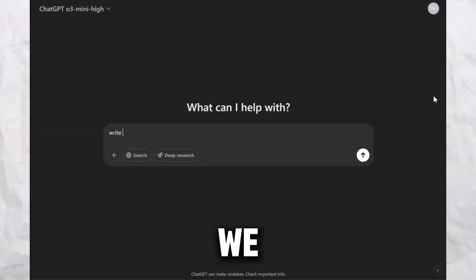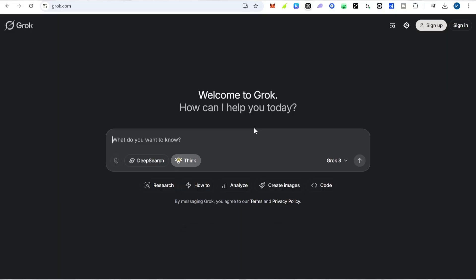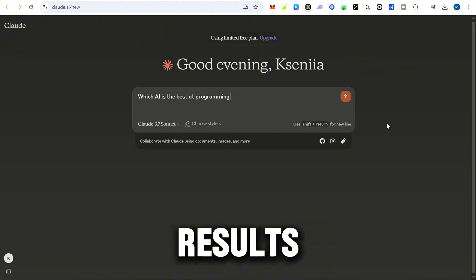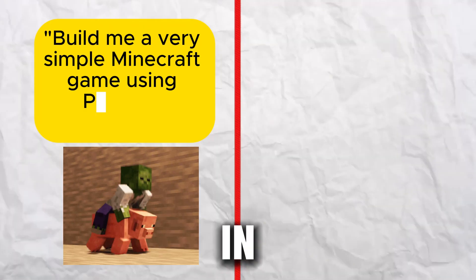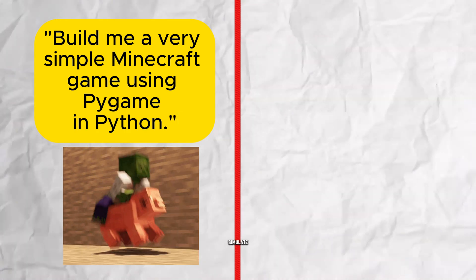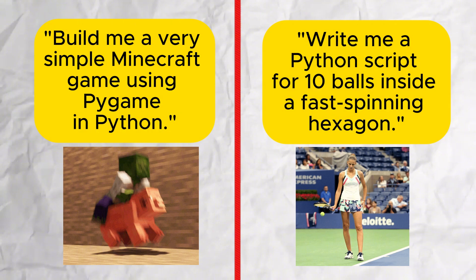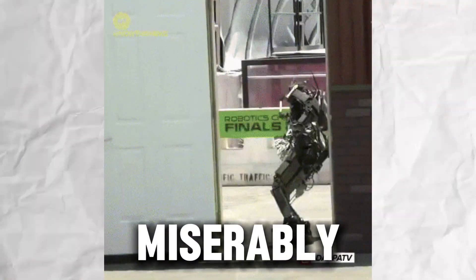Hello, everyone! Today we are putting three AI models to the test in Python coding. We are giving them two programming challenges and comparing their results. The first challenge – build a simple Minecraft-style game in Pygame. The second – simulate 10 balls bouncing inside a fast-spinning hexagon. Which AI will deliver the best code and which one will fail miserably?